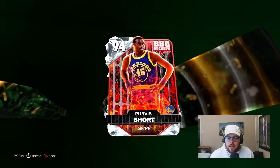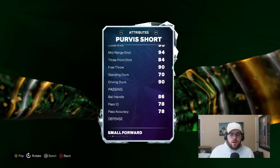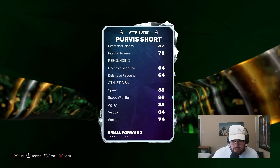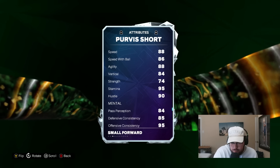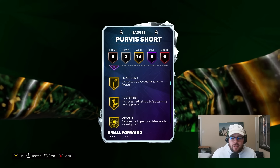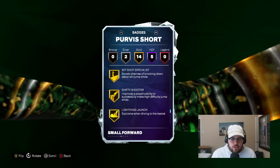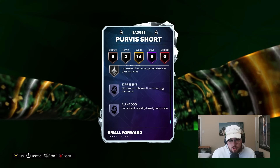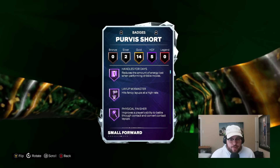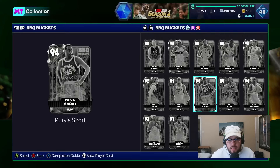Purvis Short is next — another very solid diamond. 6'7", 96 offense, 91 defense. Really solid release, 84 three ball, 90 driving dunk. Really solid defender as well — 80 steal, 87 perimeter, 78 interior, 88 speed and agility, 84 vert, 95 stamina. His gold badges include Handles for Days, Layup Mix Master, Physical Finisher, Ankle Assassin, and Strong Handle. He's another very athletic wing who is a solid defender as well. He could also use on-ball menace, which is the main badge he's really missing. Overall, Purvis Short is a very solid card — a bit slept on, honestly.